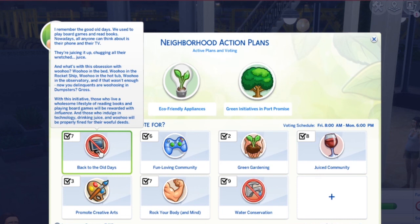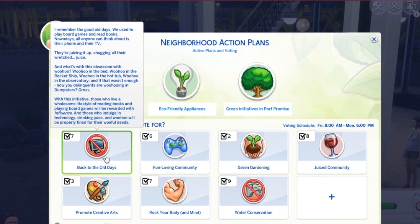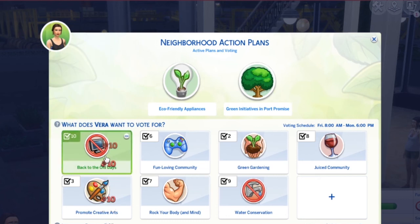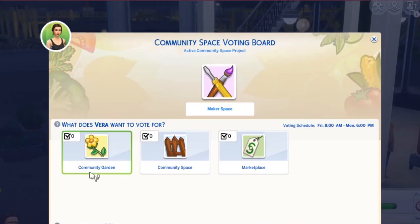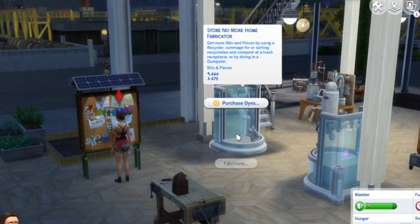Vote on the neighborhood action plan: those who live a wholesome lifestyle — reading books and playing board games — will be rewarded with influence, while those who indulge in technology, drinking juice, and woohoo will be properly fined. I kind of like that one — it fits us nicely, since I have no electronics. I have 115 influence points. I'm going to vote eight to ten on that. For the community space I'll go with this one to maybe get some new fruits and vegetables to make juice.